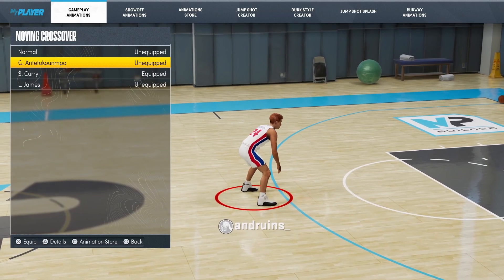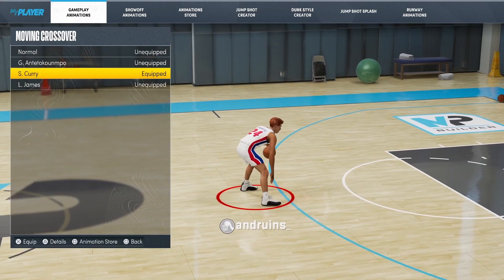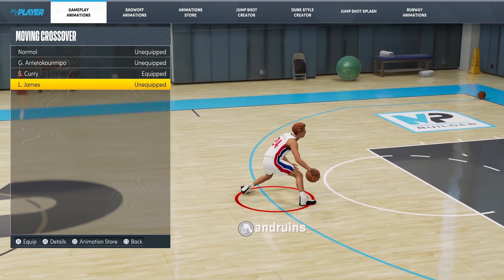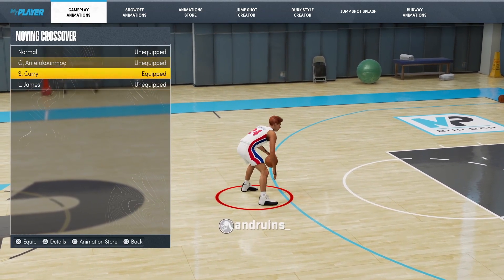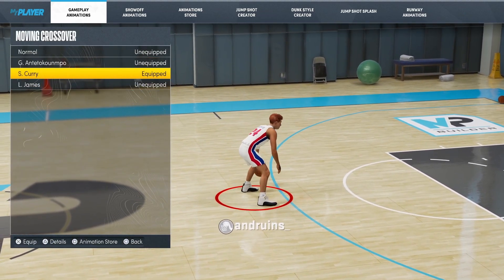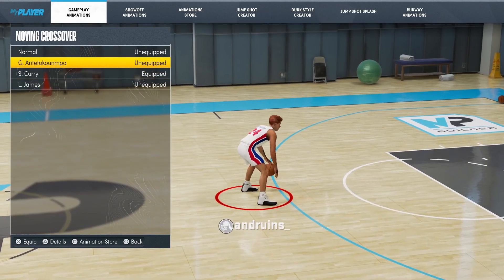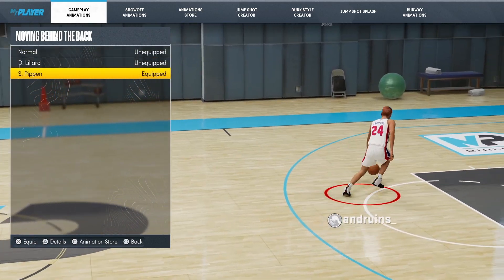For crossovers, there are only three that are really usable this year. Giannis is the normal crossover from 2K18 and 2K19 — the classic one. Steph Curry is like the Pro 5, my personal favorite. LeBron has the Pro 2 — I think the crossover is too wide and honestly LeBron has never done that in his life. These three are the go-to's — a lot of these dribble moves come down to preference but there are one or two alternatives. For moving cross I go with Curry. Behind the back — Scottie Pippen is the Pro 3, easily the best behind the back this year.